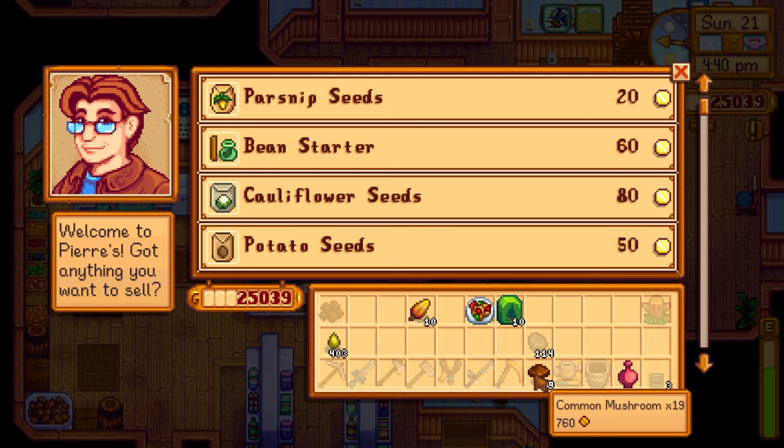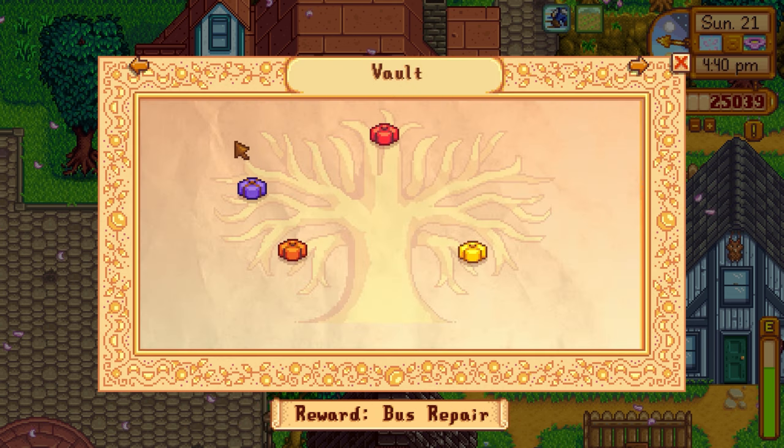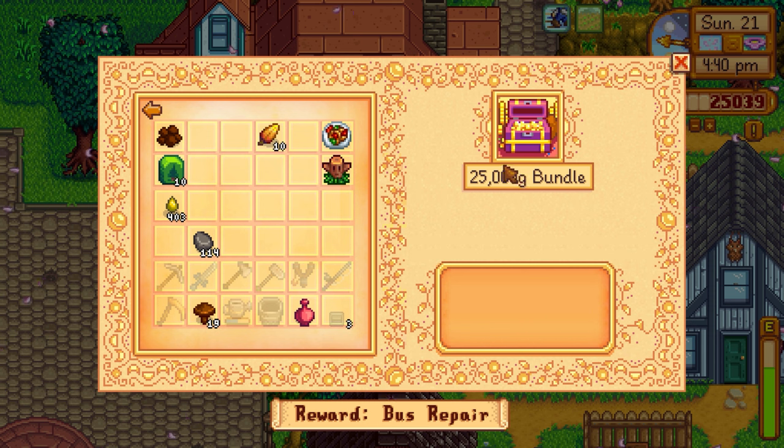If I go to the community center right now and do the 25,000 bundle — the vault — that's what it's called. You guys have said in previous episodes that the reward is the crystallarium, and that's the thing where you put a diamond inside and five days later it duplicates it, so you get like unlimited money. It takes a while before that actually happens, but I can definitely see the worth. So if I spend 25,000 now, how much money is that going to be in the future, on top of all the mayonnaise, gold star cheese, parsnips, and wine we're already making?